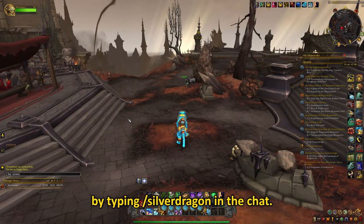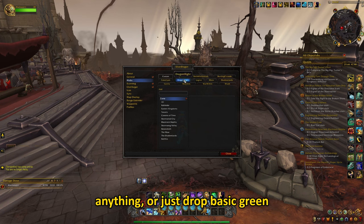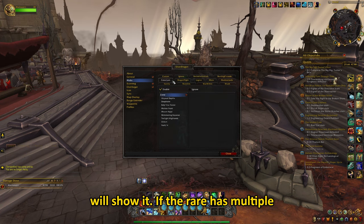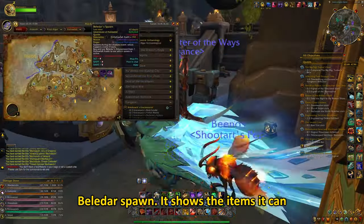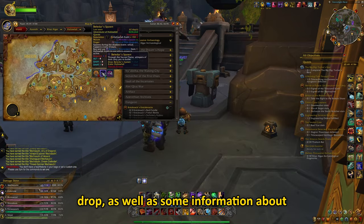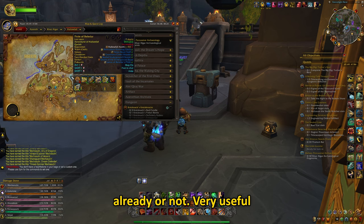This will make a sound and you can change it in the options. You can open the add-on options by typing slash Silver Dragon in the chat. It doesn't show items from some rares because they don't drop anything, or just drop basic green items which drop from normal mobs. When it drops a unique green item, the add-on will show it. If the rare has multiple spawn points, it will highlight every spawn point. For example, Belladar's spawn — it shows the items it can drop, as well as some information about the rare. It also shows that the rare is a part of the Adventurer of Hallowfall achievement and if you've killed it already or not.